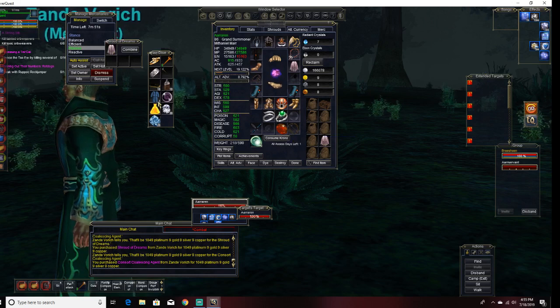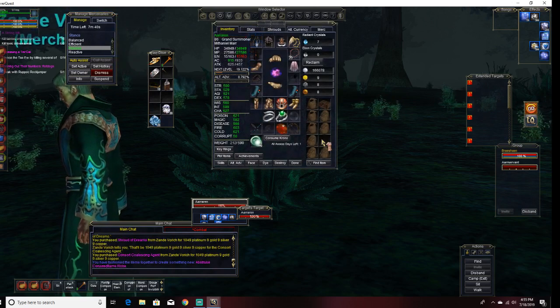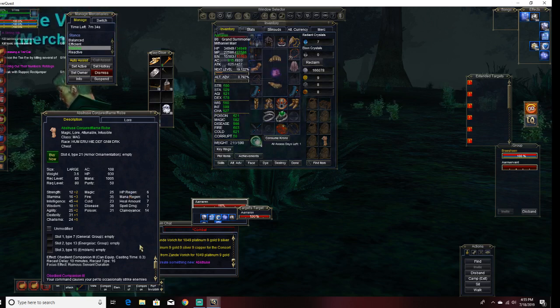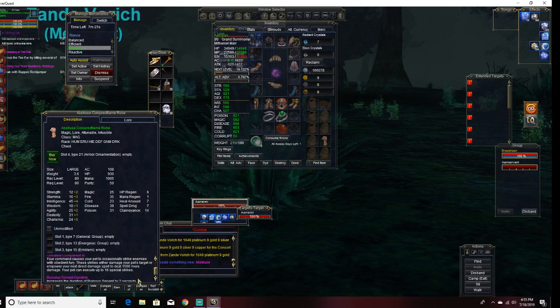You're going to open the Shroud of Dreams. I don't think the order matters — I always like to put the orb under it. Then you just put everything in and hit combine, and voila, fancy new robe.